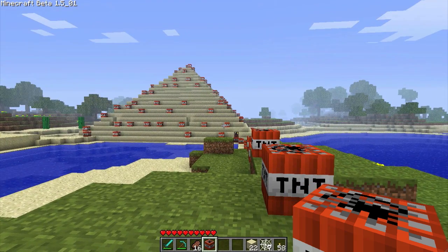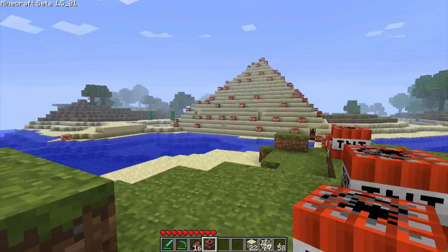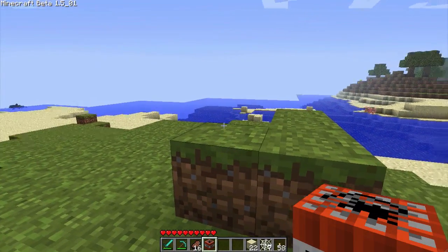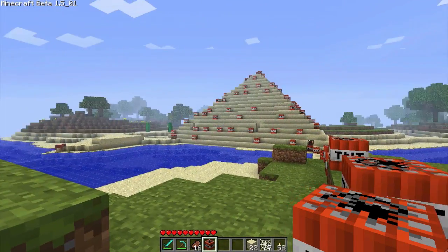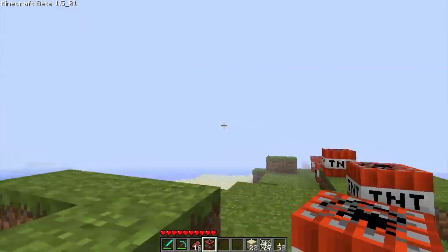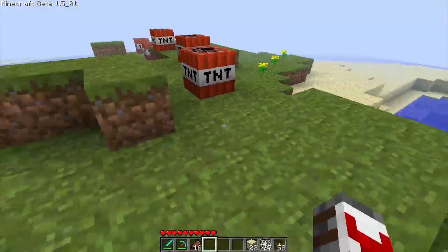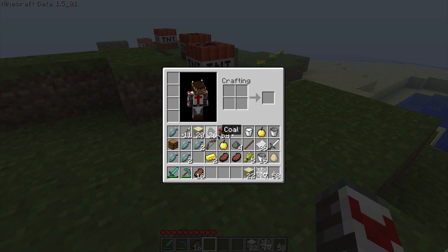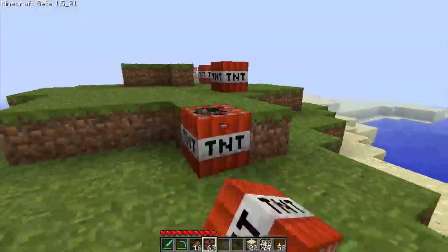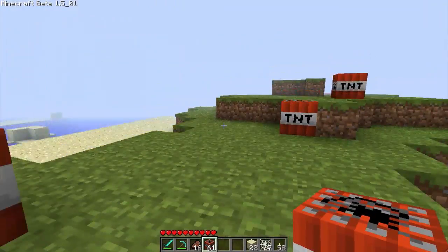I asked if you guys wanted to see me blow up the Pyramid, and I've lined it up with TNT. I've put it all on the outside, all on the inside, and I hope my game doesn't freeze. I'm going to turn down the fog because otherwise it's going to lag a bit. It's completely lined — all the way inside, everywhere, TNT. I'm going to place some more TNT over here just so it'll hopefully set it off.